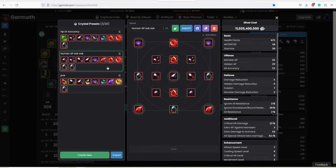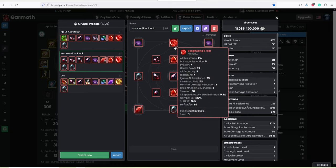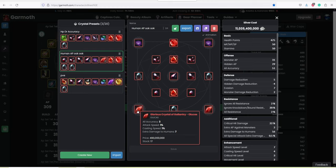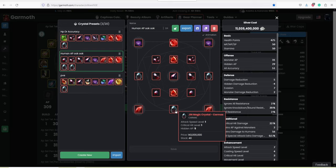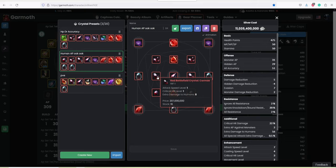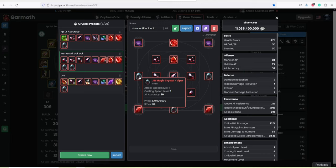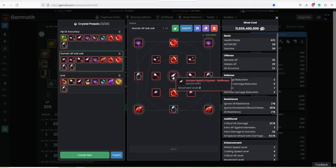Moving on to the next build — I don't really like this one and I hardly ever use it. It's basically a human AP damage build and it consists of the new crystal that gives you a lot of stats and crit, the holocaust crystals — you can change these for something else but I like the human damage — the extra AP crystal PA gave us for 5 AP, spirit crystals, karma, vipers, and ignore knockdown with your movement costume. With this one you get really low HP — only 475 HP — which means you're going to be a glass cannon.